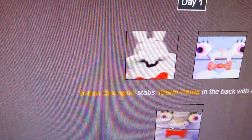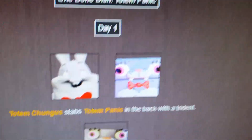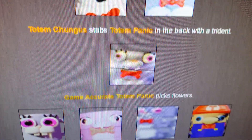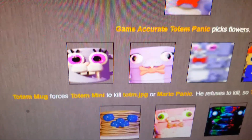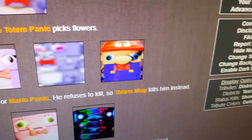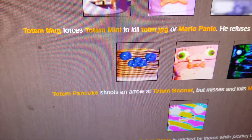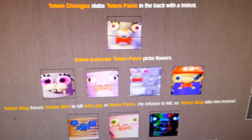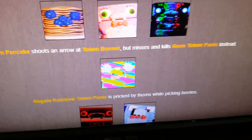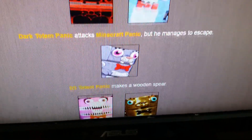Day 1. Totem Chungus stabs Totem Panic in the back with a trident - the original Totem Panic is dead. Game Accurate Totem Panic picks flowers. Totem Mug forces Totem Mini to kill Totem.jpg or Mario Panic - he refuses, so Totem Mug kills him instead. Totem Bonnet shoots an arrow that misses and kills Neon Totem Panic instead. We've got a lot of death going on really early. Negate Rainbow Totem Panic is perked by thorns while picking berries. Dark Totem Panic attacks Minecraft Panic but he manages to escape.